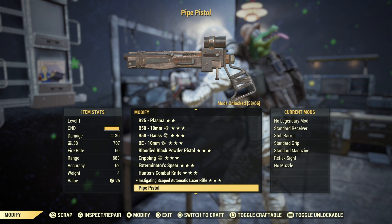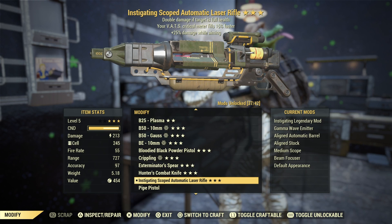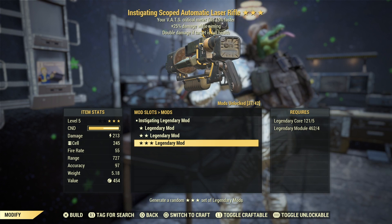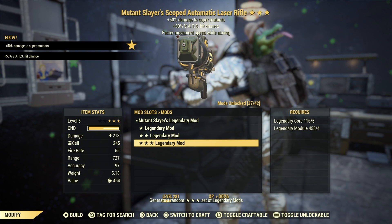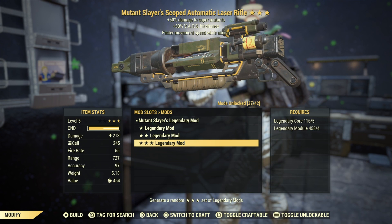We're gonna give five tries for each one of them. If we get a good roll we're gonna give it back to my friend and see how we're doing. So legendary mod — we're gonna go obviously for three stars. Let's reroll this one because we don't want Instigating on it. And we got Mutant Slayer with VATS hit chance and faster movement speed while aiming.